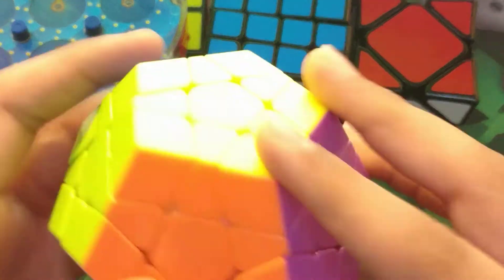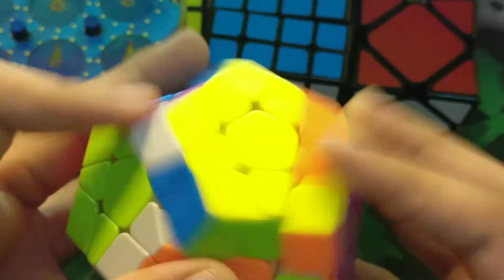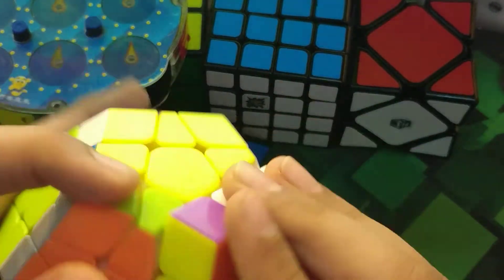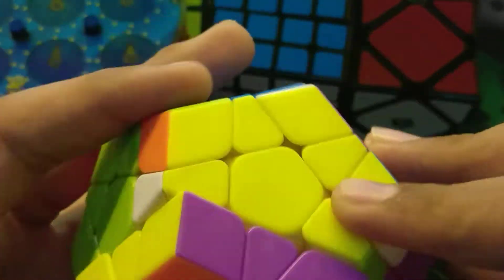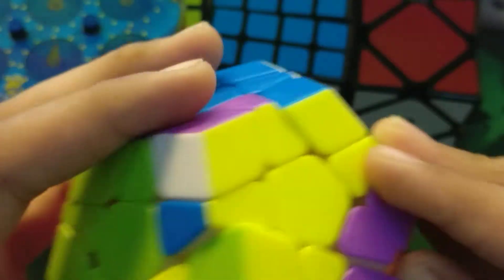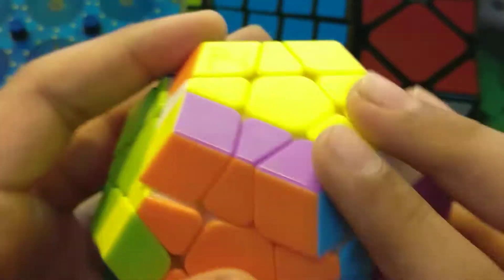Let's start with Megaminx. I'm going to be using the X-Man Galaxy Megaminx — pretty good Megaminx, I have to say, but it does have some locking issues. As for goals, I would like a sub 2:10 average and a sub 1:55 single. At my last comp I got a 1:55, which is pretty cool.